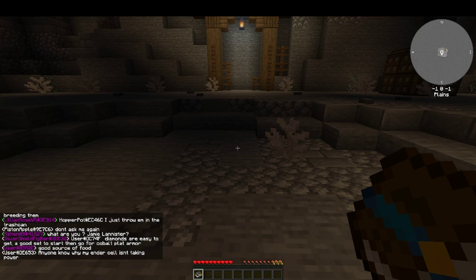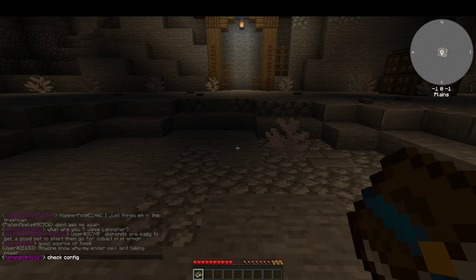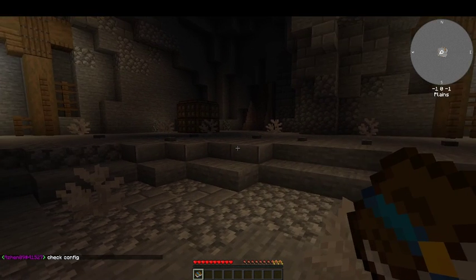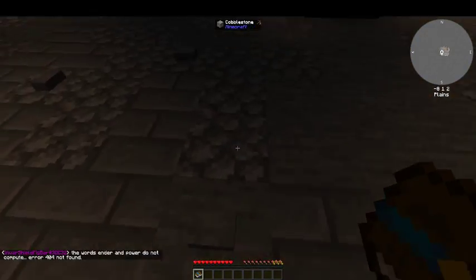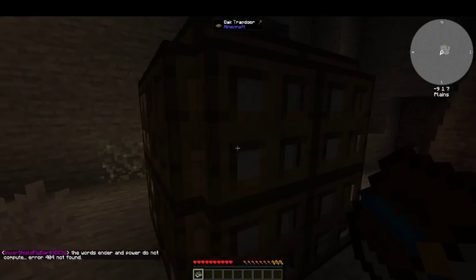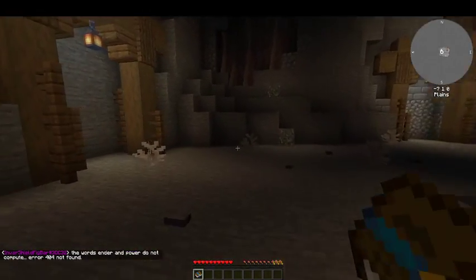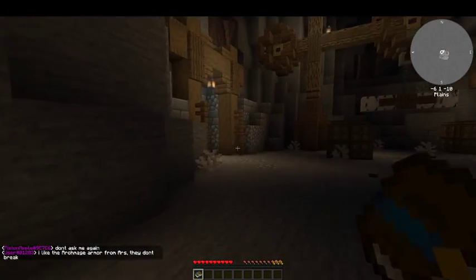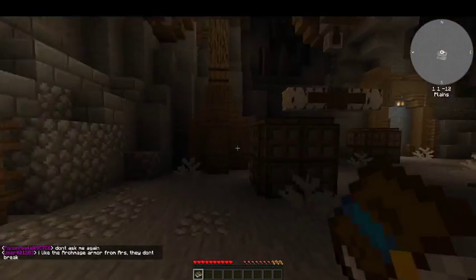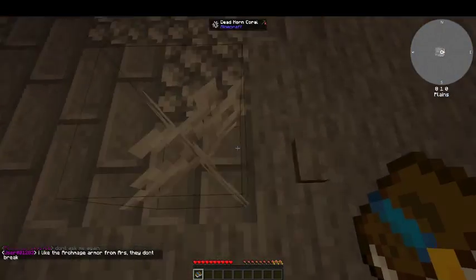It looks like everything worked out — believe it or not, everything worked! So this is gonna be new for me. I don't know what the buttons are for, I don't know the trapdoor. It looks like we have something trapped in here. We have some nice lanterns. Oh man, what is this? This is newer Minecraft than I'm used to — I'm used to 1.12, so this is neat.